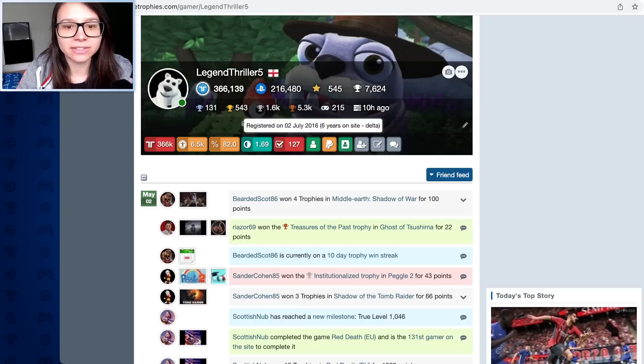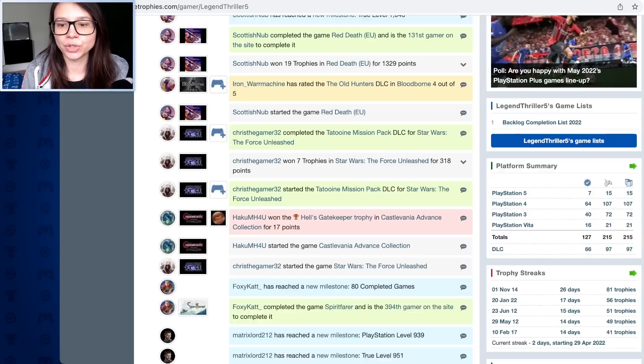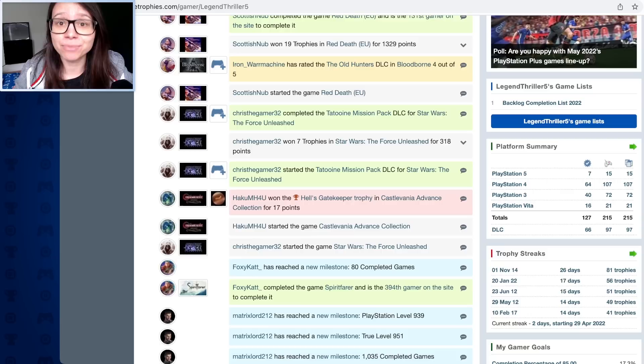I've been here for six years, and there are all other little stats on my card. I want to scroll down and have a look at some of these things you can do here. What I really like about this website is there's a lot of places you can input your own information for your own trophy tracking. As you know, I'm a big physical media book person - I like to write in my trophy log book. Well, this website lets you write it all online and it automatically calculates stuff.